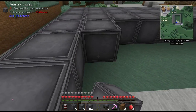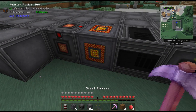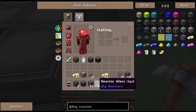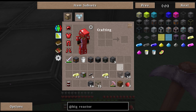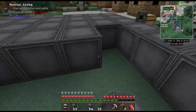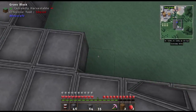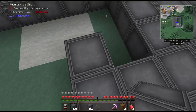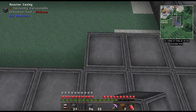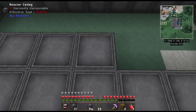On the bottom it's got to be all reactor casings. The frame on the outside has to all be reactor casings too. I'm building this 11 by 11 because I looked online and this seems to be the most efficient layout — it gives quite a bit of power. A lot of machinery nowadays takes RF, which stands for redstone flux, and this reactor makes a lot of it.